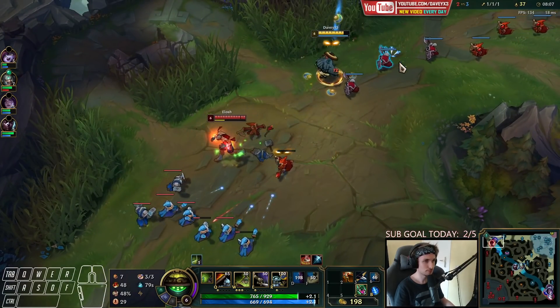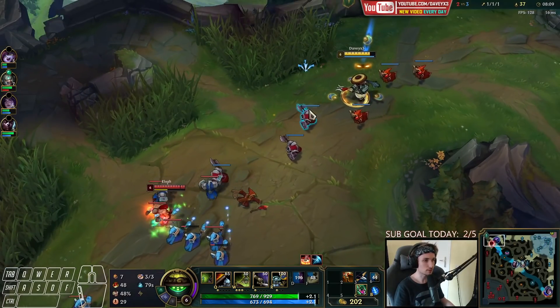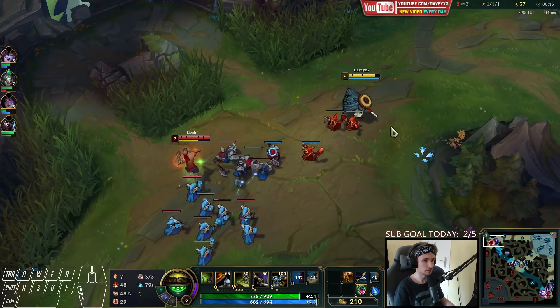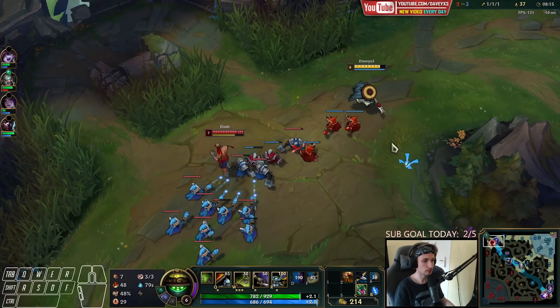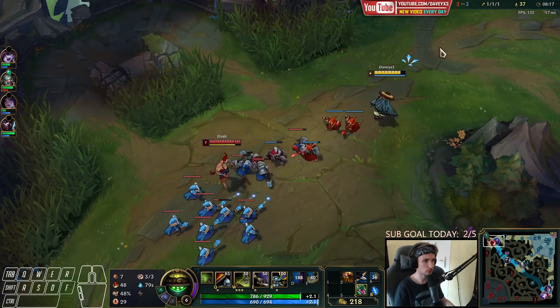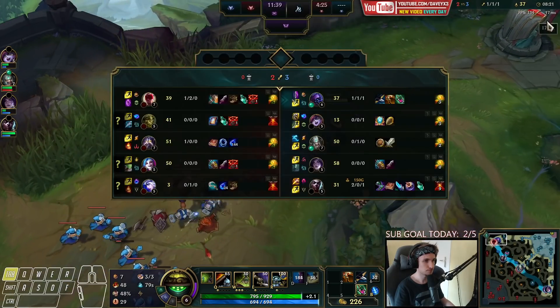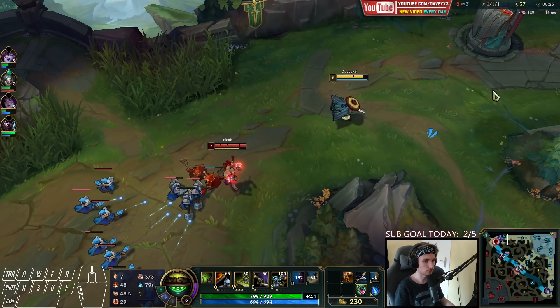Level six is fun because now it comes down to mixing up my level six passive together with the trades, and it's going to do a lot of damage. I'll slow the wave with my E.